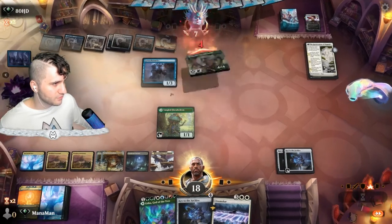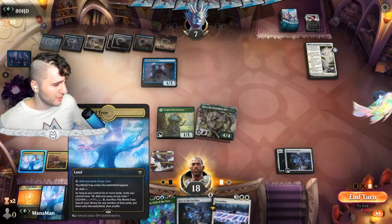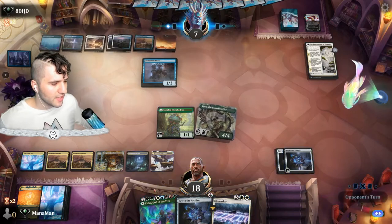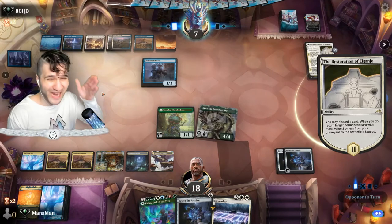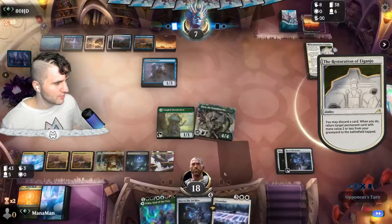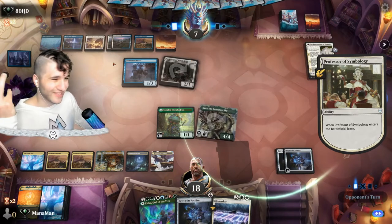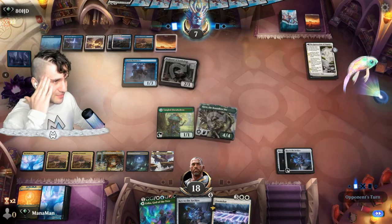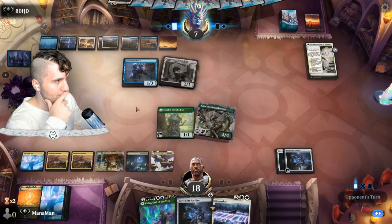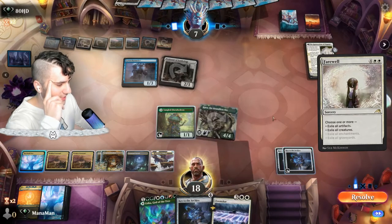We're running the Tiamat. We could probably use a few more gods in the deck. We have six lands plus a Tangler so let's pass the turn. We're not going for the Prismatic Bridge because they only have seven life and we might be close to lethal. They get another Professor of Symbology from Restoration of Aginam — they're going to learn. They go for Reduce to Memory which is unfortunate because now we don't get the big spirit token from Cura of the Boundless Sky. Then they go for Farewell — and that takes away our Key to the Archive. That's not good.